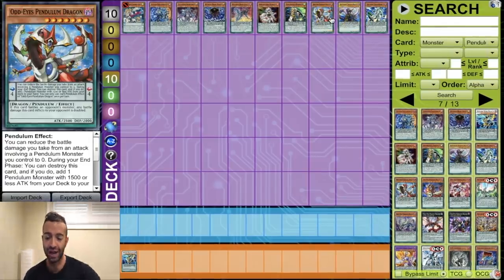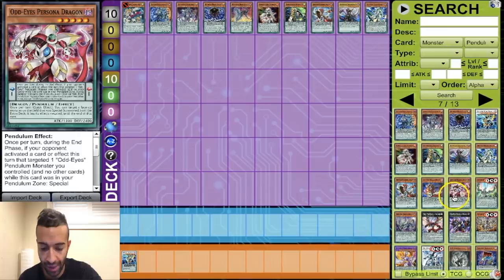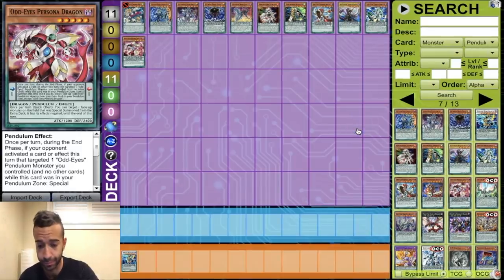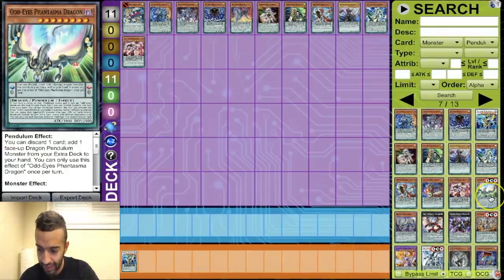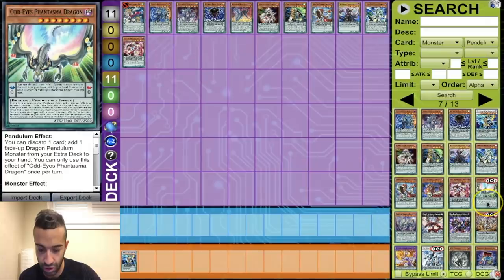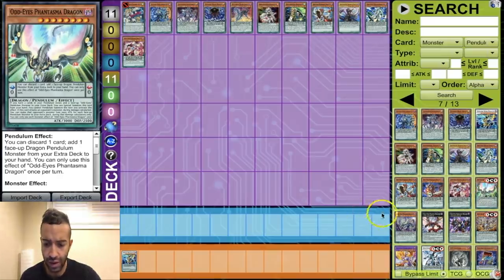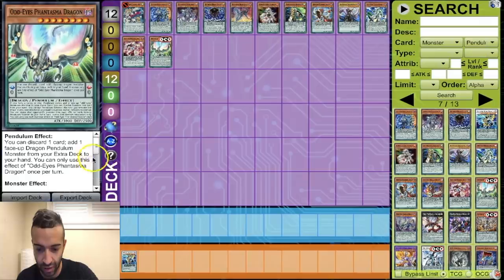Odd Eyes Phantasma Dragon — it's an OCG card right now. Its scale effect lets you discard one card to add a face-up dragon pendulum from your extra deck to your hand — not bad. Here's a little combo: activate Revolution Dragon, special summon a card, get Phantasma out, use its effect — there are some crazy combos there. We're adding it in. It's not the best, but when Revolution Dragon comes out there are crazy plays with it. Its monster effect lets you special summon it if you have two cards in your pendulum zones and an Odd Eyes face-up in the extra deck, but you can't pendulum summon the turn you activate that effect — so only the scale effect is really relevant. It scales at zero which will definitely come in clutch.